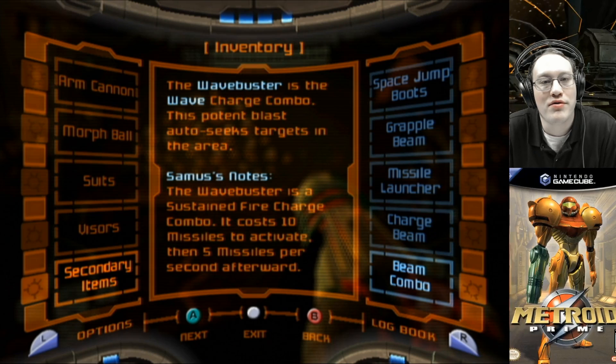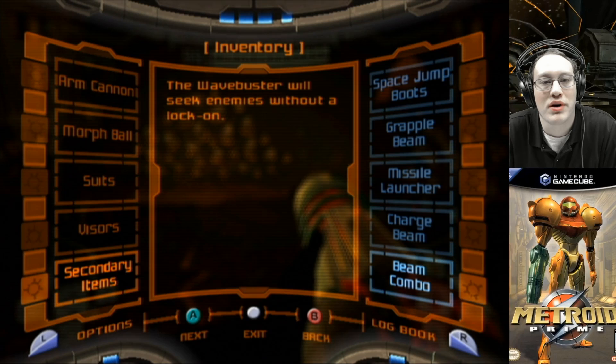The wave buster is the wave charge combo. This potent blast auto-seeks targets in the area. Samus' notes: the wave buster is a sustained fire charge combo. It costs 10 missiles to activate, then 5 missiles per second afterwards. The wave buster will seek enemies without a lock-on.